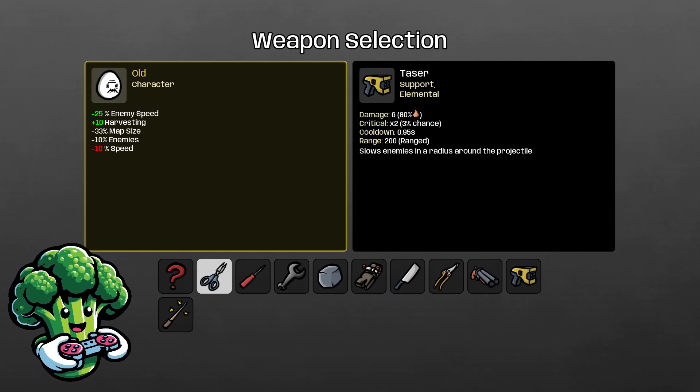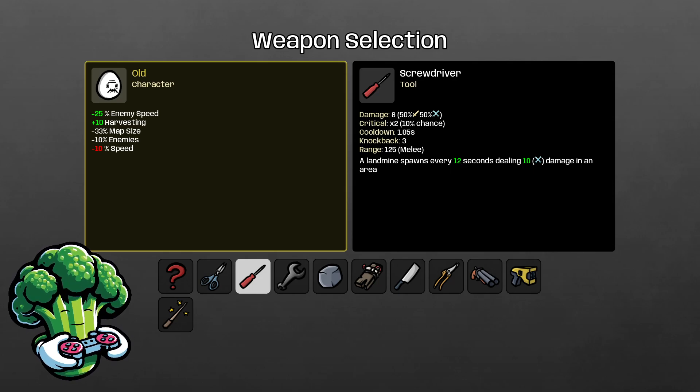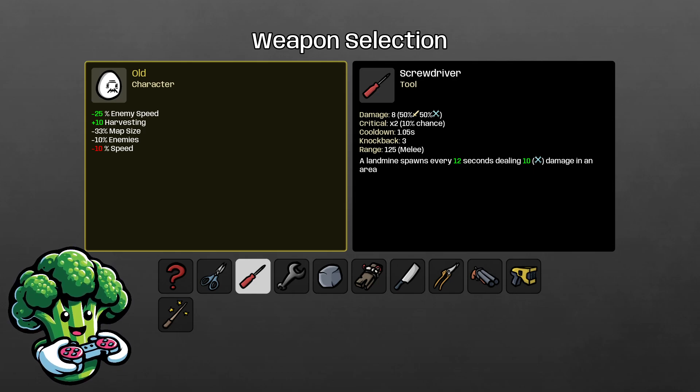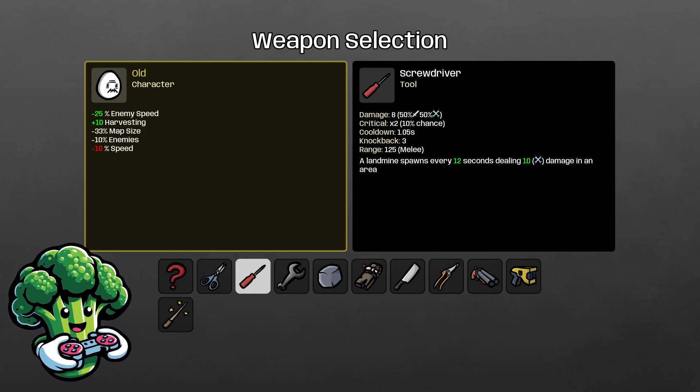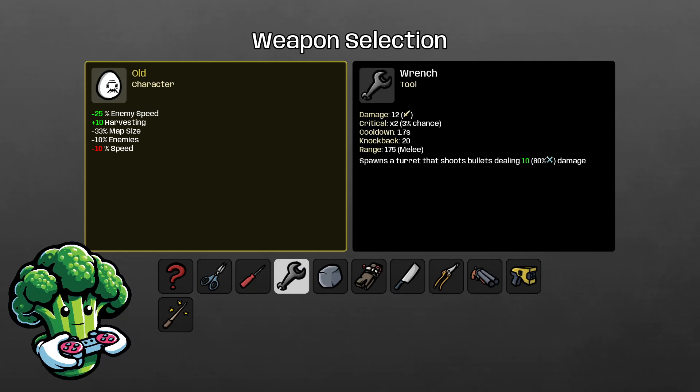Hello and welcome back to another rotator guide. Today's character is Old. We have a minus 25% enemy speed, plus 10 harvesting, a smaller map size with negative 33% map size, minus 10% enemies, and minus 10% speed. So we're going to be moving a bit slower, but that's not a modification — it's just base speed, so we can always get our speed back.